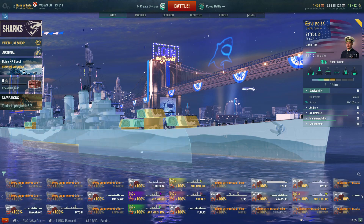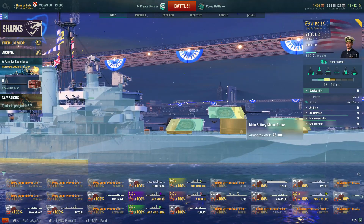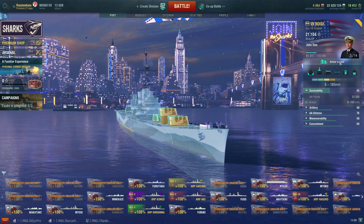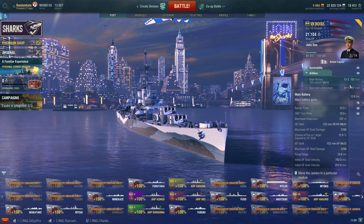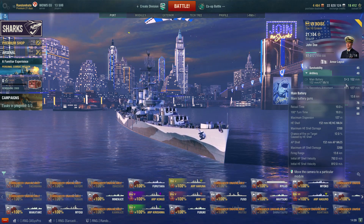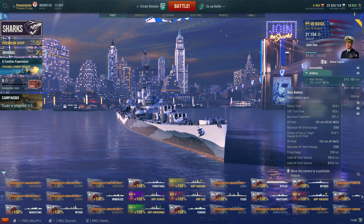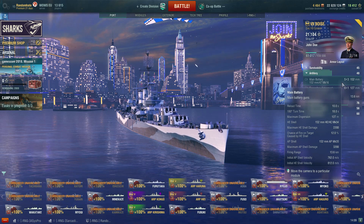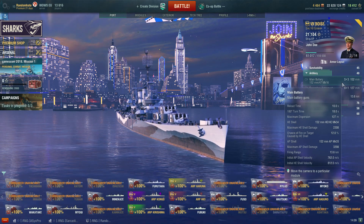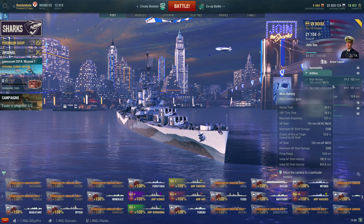16mm plating pretty much all around the superstructure, 13mm on the gun mounts. If you keep them pointed towards the enemy, they're not too bad — they've got a bit of angle there as well. So it's a cruiser, it's squishy. Artillery-wise, as mentioned, we have 5x3 152mm guns. These shoot out to 13.6km, which isn't that far. They do 3,200 max AP, 2,200 max HE with a 12% fire chance, and they've got a 10-second reload. They're pretty quick to turn — decent guns, really. But you've got that kind of floaty American shell arc.